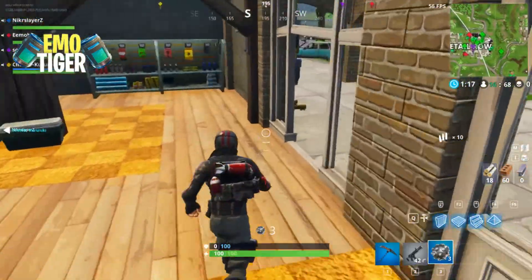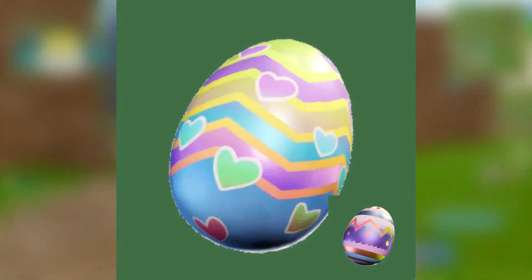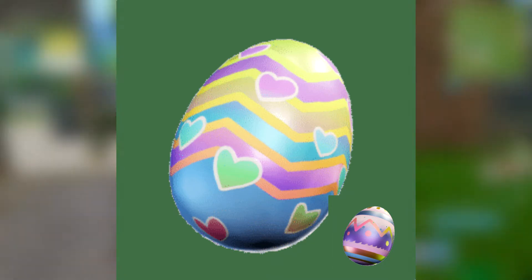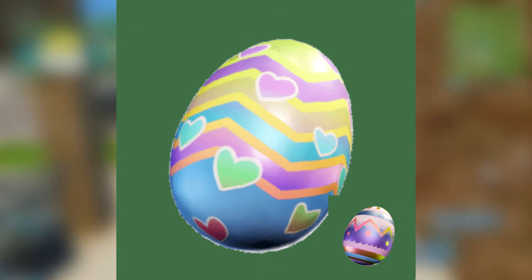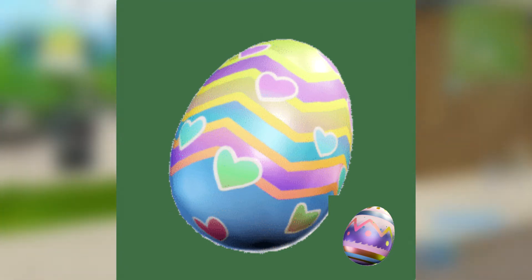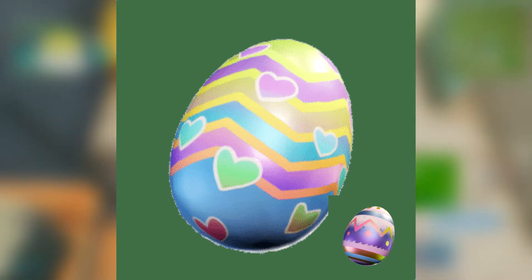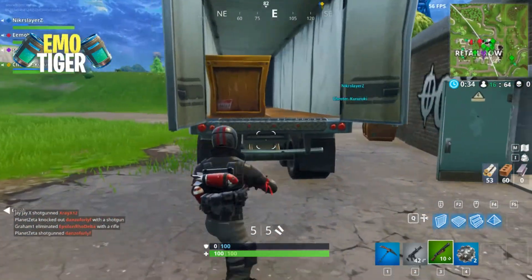The next couple of back blings are Easter-themed: Hard Boiled and Eggshell. They're essentially the same model with different prints — like Easter egg wrappings with different patterns on them. These will look super cool with pretty much any outfit if you want that Easter vibe. I think this is probably the best back bling idea in the whole game and I'm sure everybody's going to be using these.